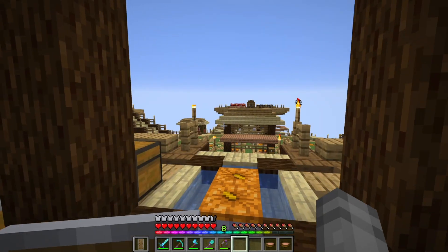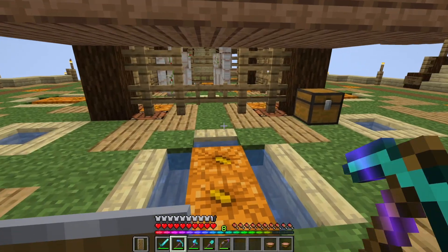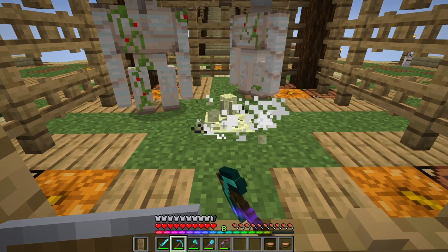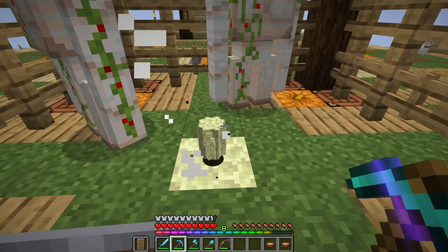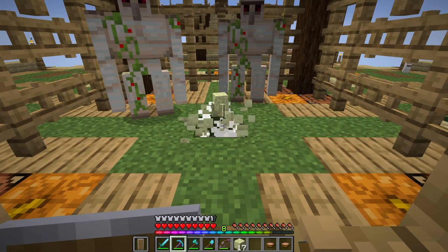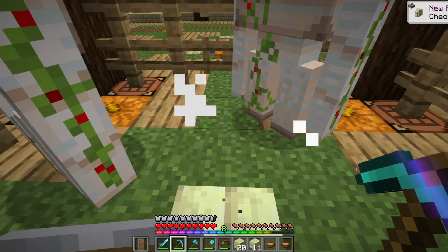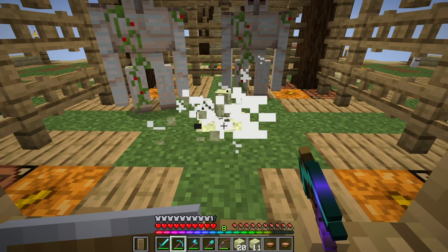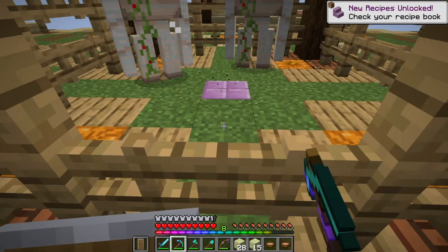Let's break some blocks! I got my fortune pick, I got all my stuff, let's do this thing. Let's find out what we're gonna get in this set of one block blocks. I am very thankful to have this pick with the efficiency — it's efficiency three, but it is so much faster than doing this with the regular stone pick that we were doing earlier in this season. That was hard, that was rough, and I'm glad that that is over.